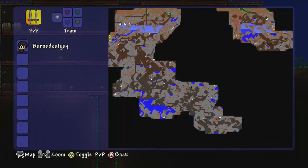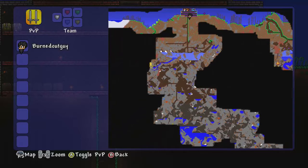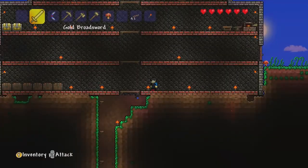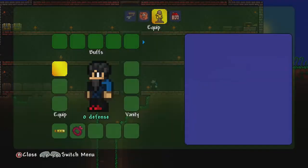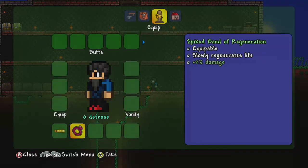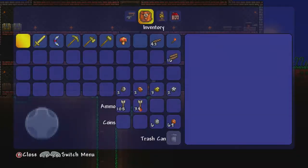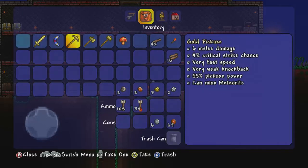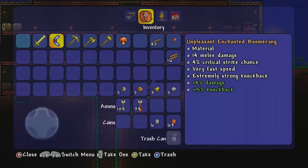I did some adventuring and caving and that's about as far as I made it. I did find some pretty interesting things. In my inventory I've got this item — I think we saw it at the beginning — increased movement speed by 5% and melee speed by 4%. And this one here is a Spiky Band of Regeneration: slowly regenerates life, 2% damage. I wonder what that 2% damage means. I went and grabbed a bunch of gold and made myself some gold items — a sword, axe, and stuff like that. And I got a new boomerang, an enchanted boomerang.